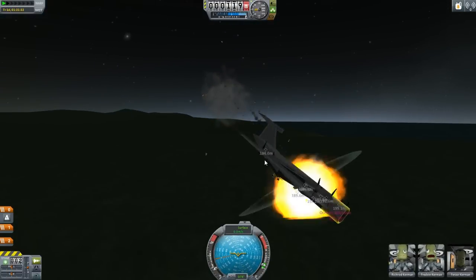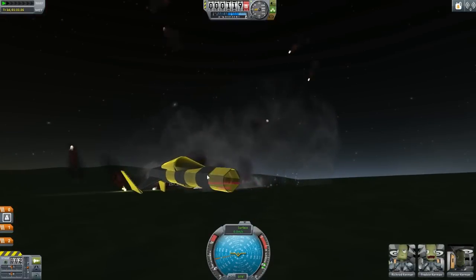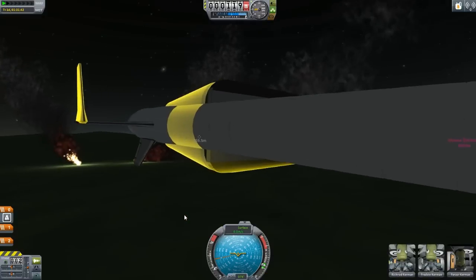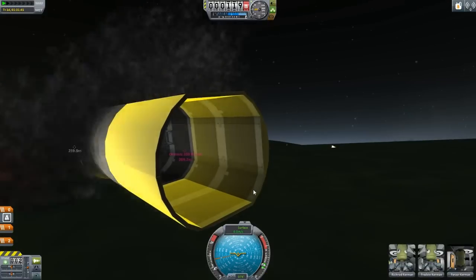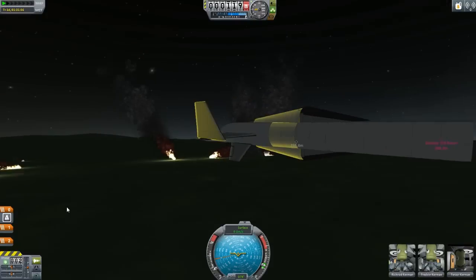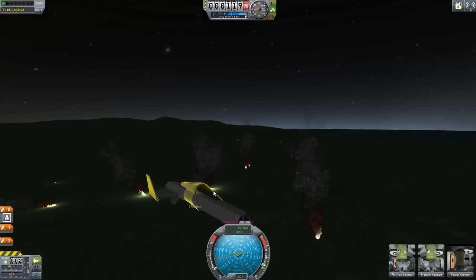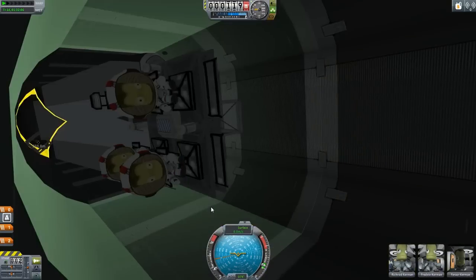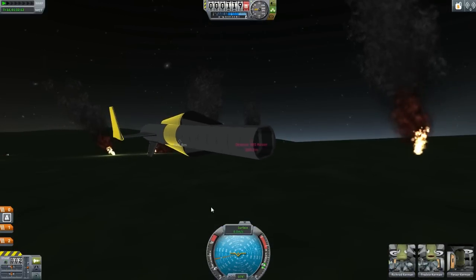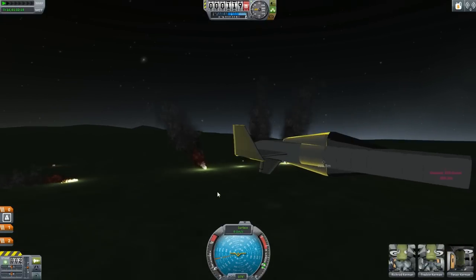Oh, that's bad. Very bad. We still have crew alive here. This is totally another rescue mission now. So we have this as a rescue mission — I guess we took it a little too far, and we landed in the dark without safety gear. I really don't know what happened there. Something really bad happened. Did both parachutes deploy?